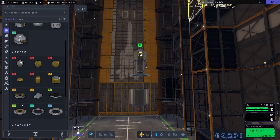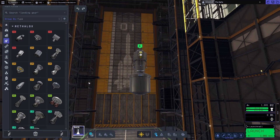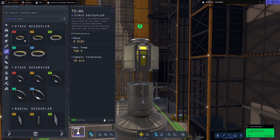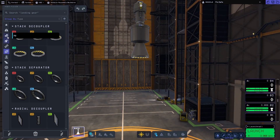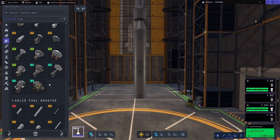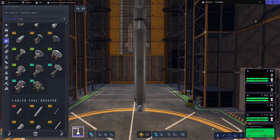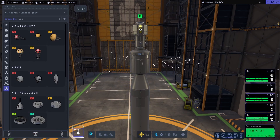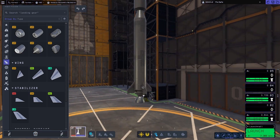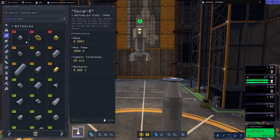This vessel will consist of three stages essentially. We will have our final stage, which will be our lander. Our second stage, which will be responsible for carrying us to and from Minmus from Kerbin. Then we have our first stage, which is our booster that will be responsible for getting us out of Kerbin's atmosphere and into orbit.